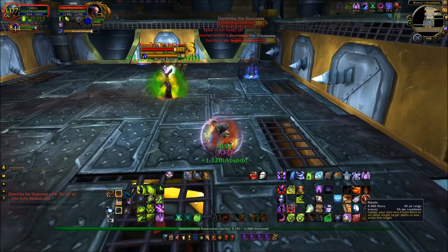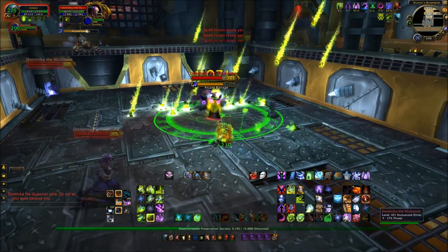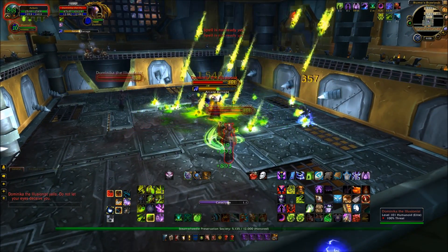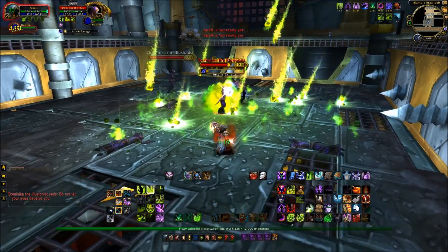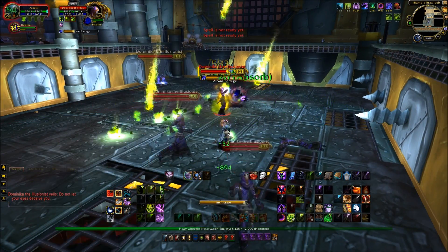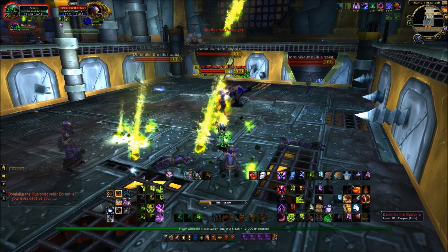This is Dominica, the illusionist. She's going to produce a lot of mirror images which only have, I think, one health - literally a squidging of health. But the more that come out, the more that can attack. So you've got to deal with it all. And the more that you deal with, the easier it is actually to defeat Dominica.